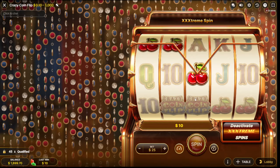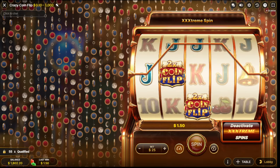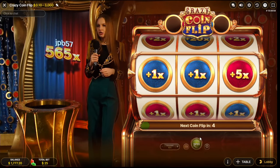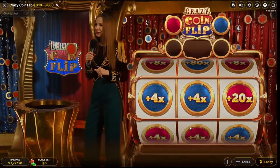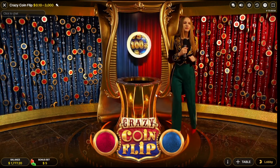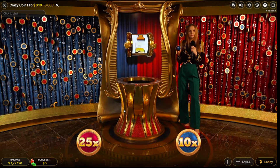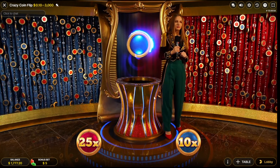It got in but there's no multiplier, so it's hard to get anything good. Times four would be okay. No multiplier, no multiplier — there's just no multiplier on it. Come on, 25! That's a bad round man, that's a bad round.